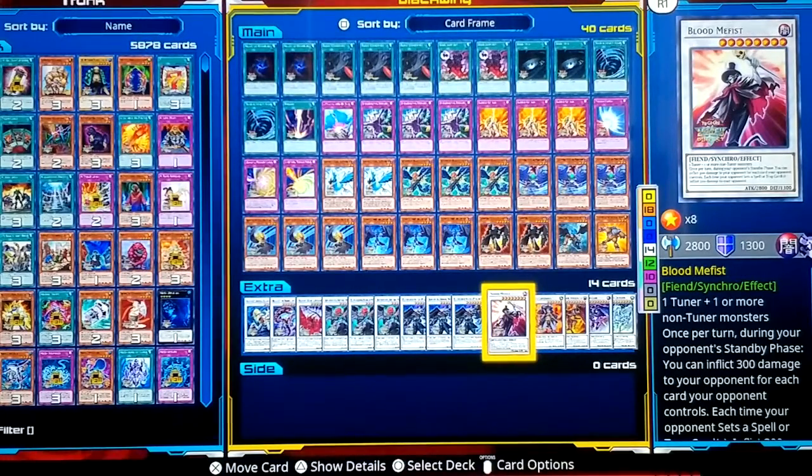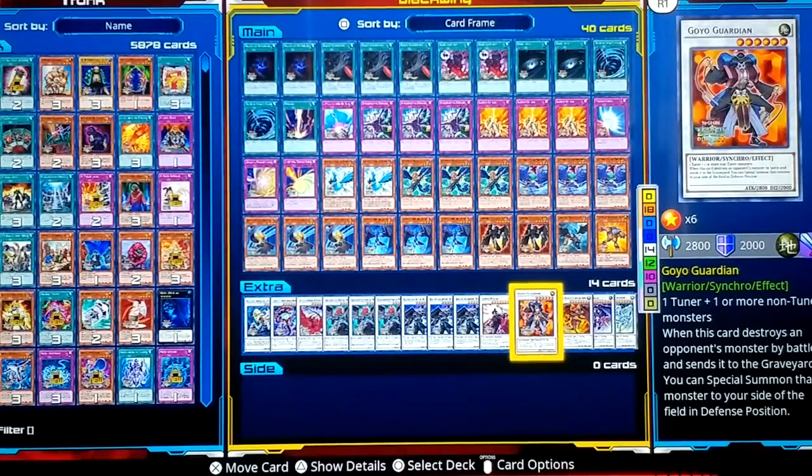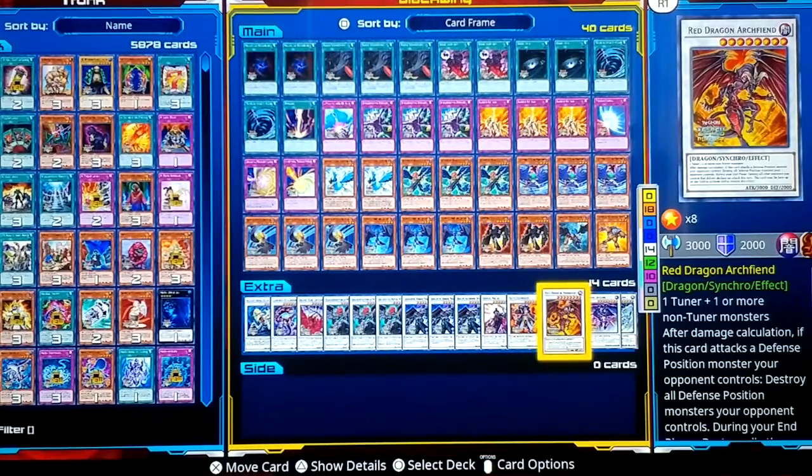Blood Mephist — any tuner. Once per turn during your opponent's standby phase, inflict 300 points of damage for each card your opponent controls. Also, each time your opponent sets a spell or trap card, inflict 300 points of damage. It's a good 2800 attacker. Goyo Guardian — any tuner. When it destroys an opponent's monster by battle and sends it to the graveyard, you can special summon that monster to your side of the field in defense position — you steal it. Red Dragon Archfiend — any tuner. After damage calculation, if this card attacks a defense position monster, all other defense position monsters on your opponent's side get destroyed.